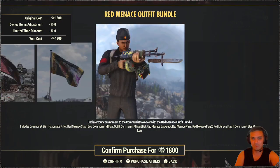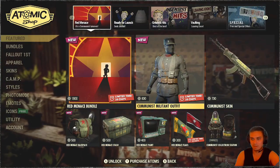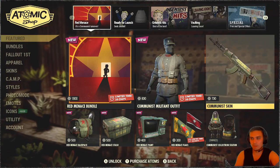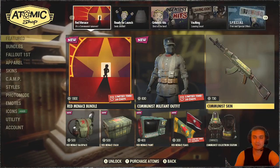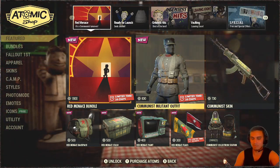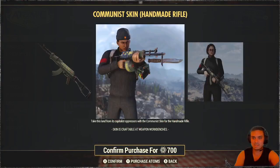1800 atoms for this is ridiculous — personal opinion, your takeaway. Like, what happened with the 500 atom deals for the weapon skins? I know we in the past had like 700, but then they kind of lowered it, dropped it, and it was 500. And 500 was a good deal. This is too much.